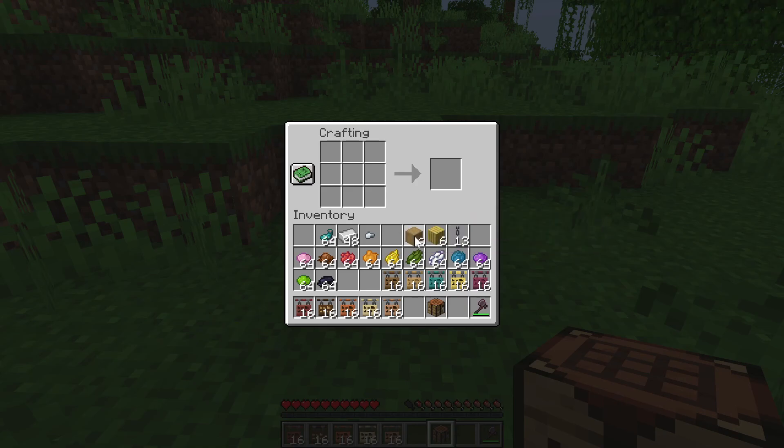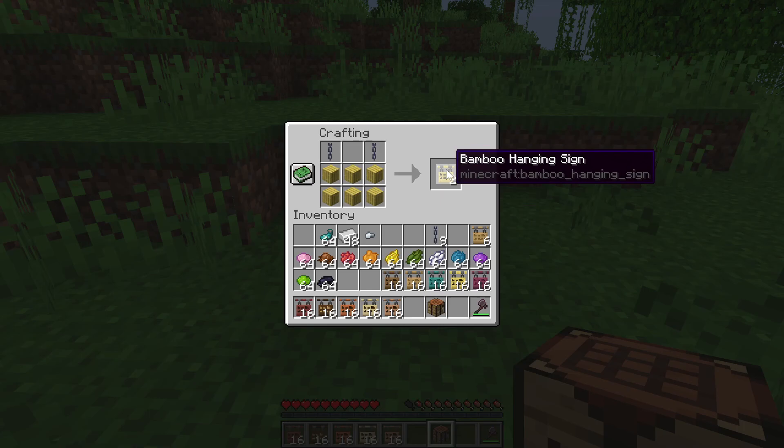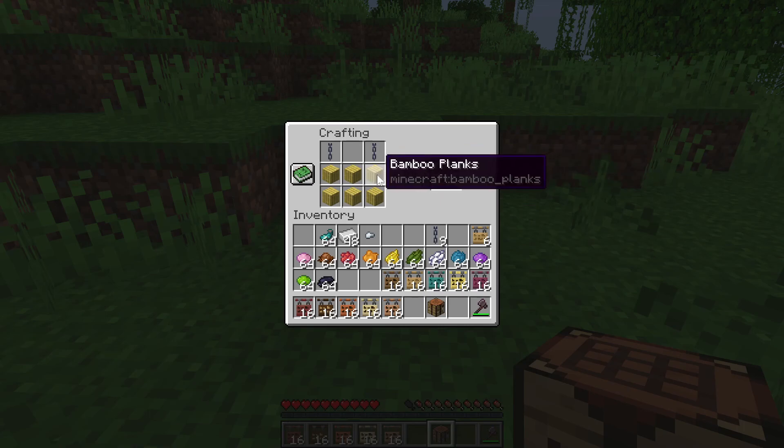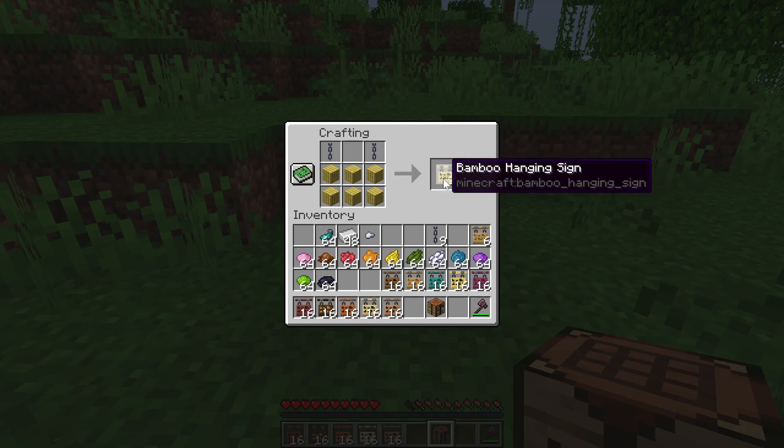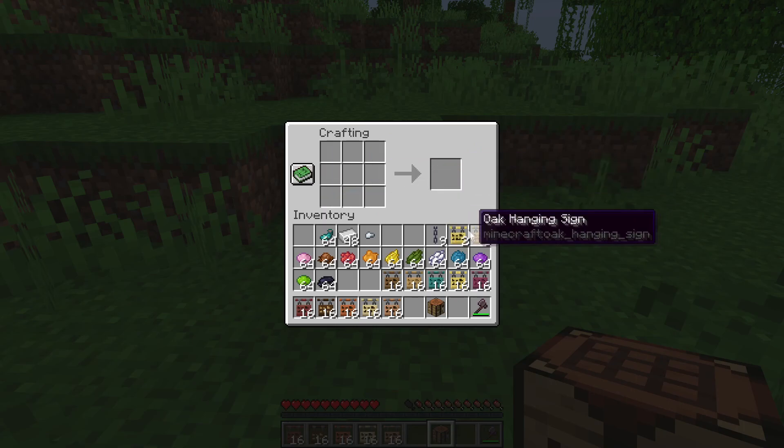First of all, there is using the stripped wood blocks like this with two chains on top — this will give you six hanging signs of the correct wood type. You can't mix wood types in this crafting recipe, so you'll get six oak hanging signs. However, if you craft them using bamboo planks, it only gives you two bamboo hanging signs, which makes sense since these are planks and not full logs. It will cost you more chain if you want to create them using bamboo planks, so these might be a little bit more expensive. But that is how you craft the hanging signs.